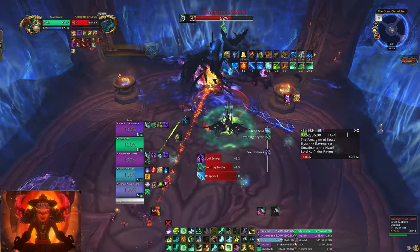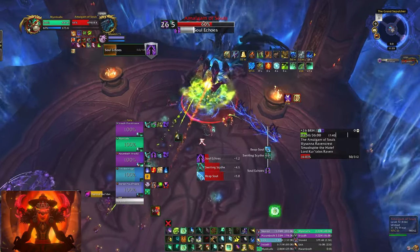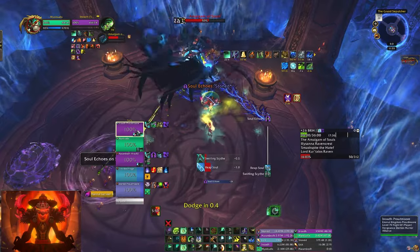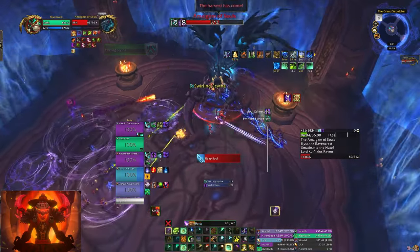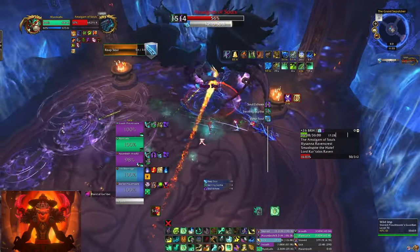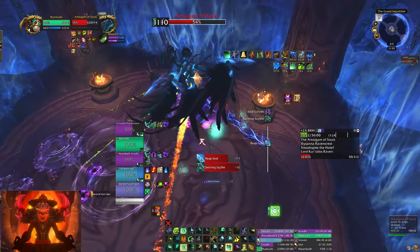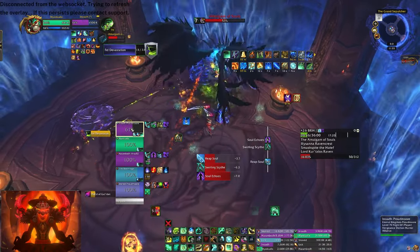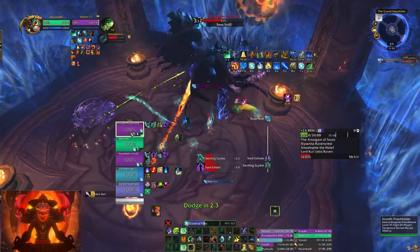I love where this tank is tanking the boss, because usually it takes up half the room if you take him to the center. But he's given us a lot of room to work with, which is fantastic. Swirling scythe — watch out for the purple circle. The warlock has got the other mechanics, he's running the circles. Reap soul — we're not standing in front of the boss. I don't want to use Life Cocoon here, so I don't think I'm going to.